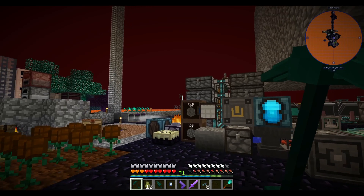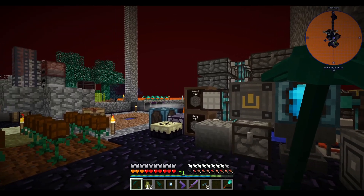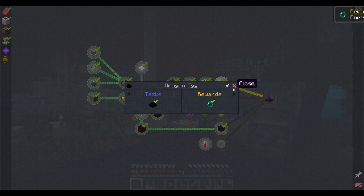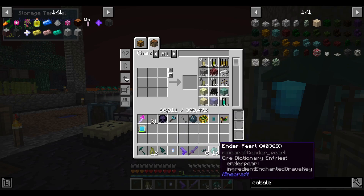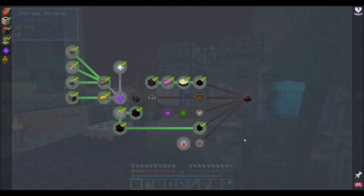Hello everyone, this is Jimmy and welcome to episode 16 of Volcano Black. Last episode we did the unthinkable — we killed the Ender Dragon, for which we are rewarded with 16 Ender Pearls. Now there's only a handful of quests left; I imagine we are quite near the end of the pack.